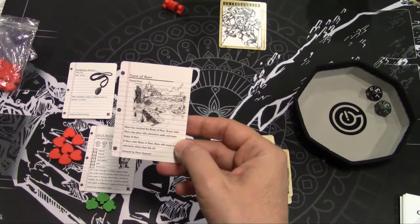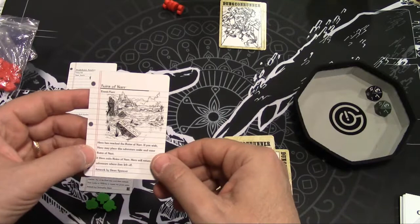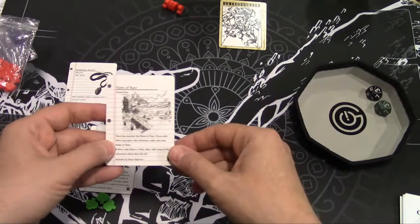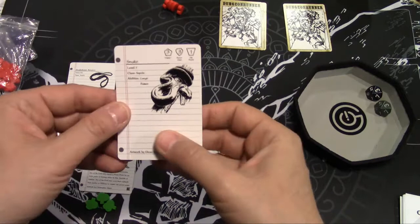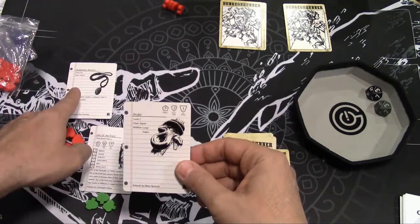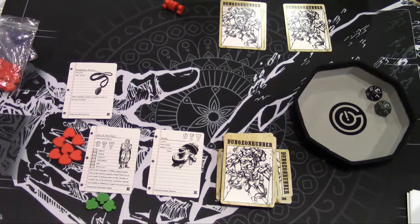Turn two: I find the Ruins of Knorr, which is an event card. It lets me set aside my current adventure, mark my place, and enter the Ruins of Knorr pack, returning here afterward — but I have no interest in doing that. Next card is a snake, which is a monster I must fight. It has one hit point, to-wound of three, armor class three, and the abilities lunge and poison. Fortunately, I'm immune to poison thanks to my amulet.